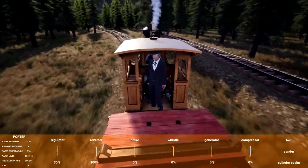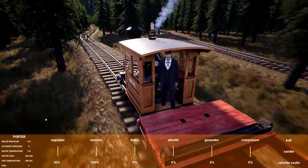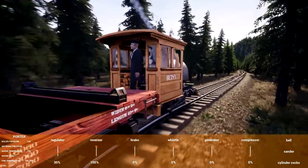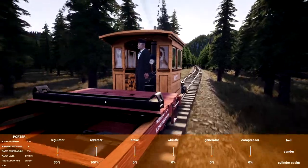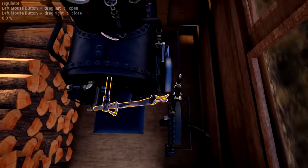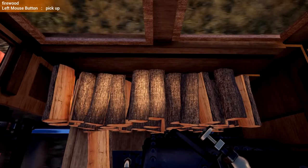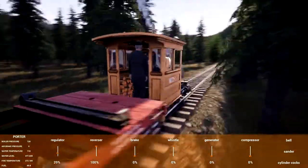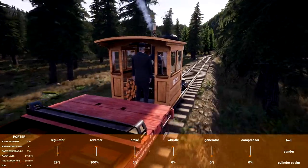There is kind of a diminishing return. As you can see, we do have a water level, a fire temperature, and fuel. Fuel is actually out, which is odd because I just threw a bunch in. Typically I can get where I'm going with the fuel provided. Let's break out of that view.